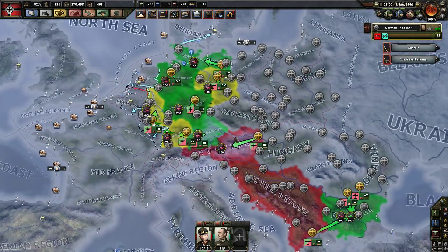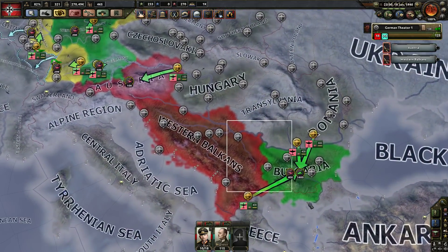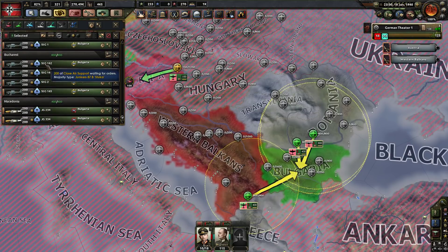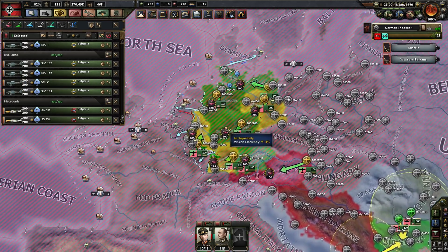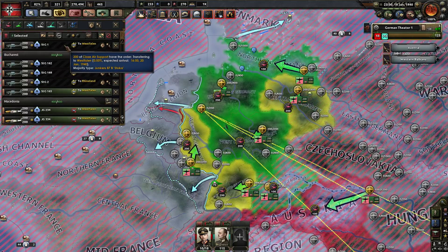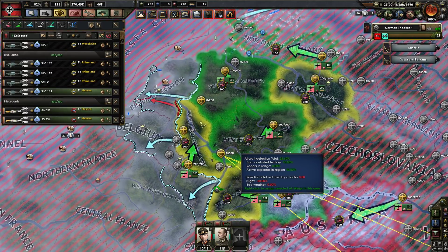I produced more planes than last time. As you can see, we have a more substantial standing air force. Loads of Stukas. Let's bring them all over here — three of them, one of them ready for the invasion of Belgium. The rest can go here, and one can go up here. These guys are just fighting back allied bombers.